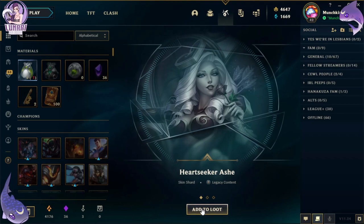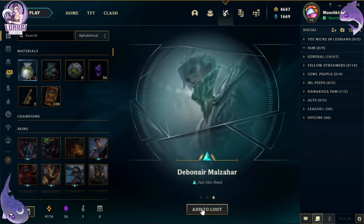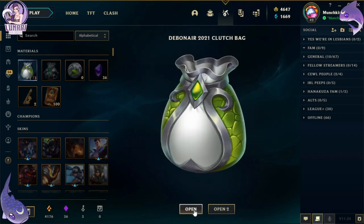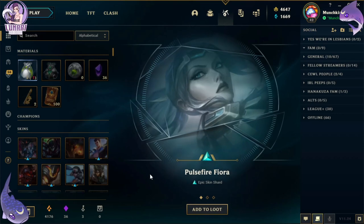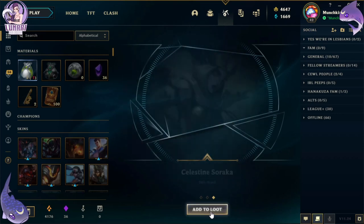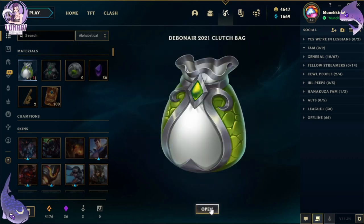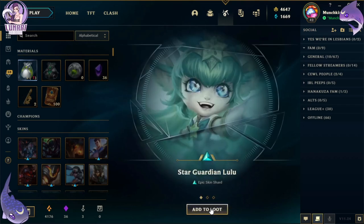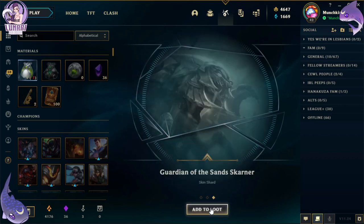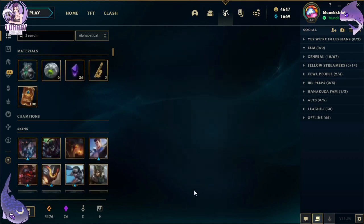Second clutch bag: Heartseeker Ashe, High Noon Twisted Fate, and Debonair Malzahar — oh that's a new one too! Third one: Pulsefire Fiora, Dragon Trainer Lulu, and Celestine Soraka. Last one: Star Guardian Lulu, Astronaut Bard, and Guardian of the Sands Skarner.